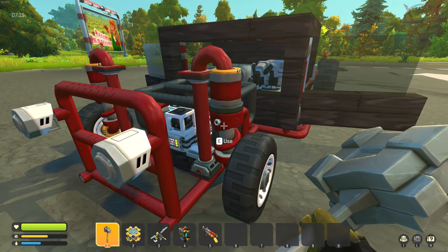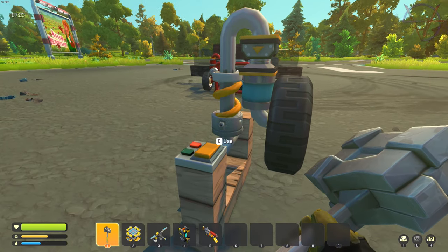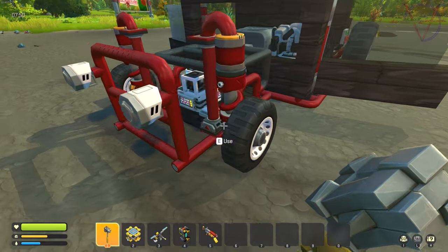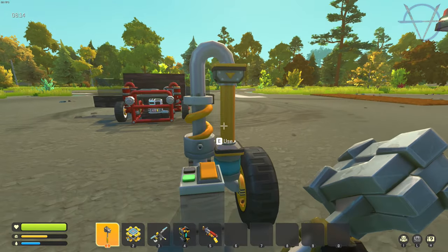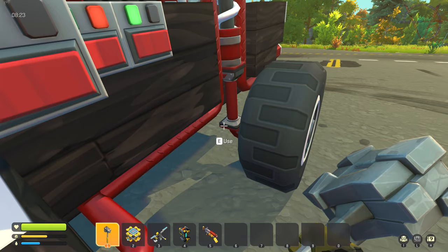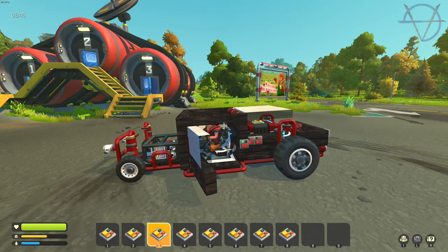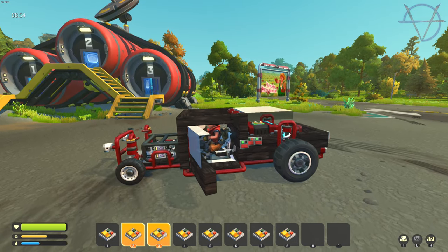First thing I fixed is the front suspension — it was upside down and it didn't work. Thanks again for letting me know that in the comments. Now it's fixed and works as it should. The pistons now pull the car up to lift it. This is how the rear suspension is built — those pistons push the wheel down. I had to hook the pistons to the controller and upgrade the controller fully to make it work just like the rear suspension — dynamic. Now it's all good, it looks and feels great.